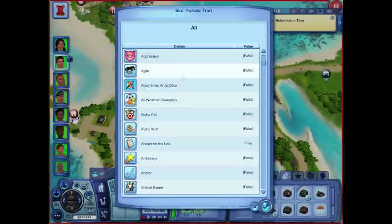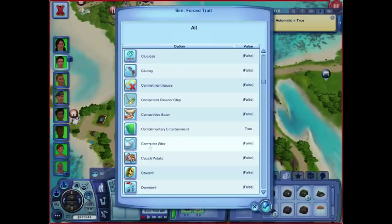If you wanted emperors to have better pets than everybody else, you could experiment with this and set it to Agile and give them a bunch of horses and see if regular sims' horses get the Agile. Complimentary Entertainment, Computer Whiz, Couch Potato — some of these are things you can buy with a lifetime wish. You can still set it so that every emperor has this. So Complimentary Entertainment for every emperor — that's what we have set here.